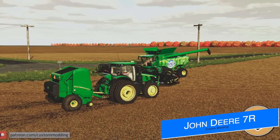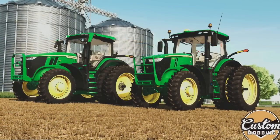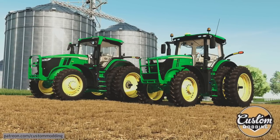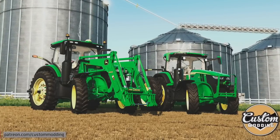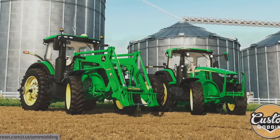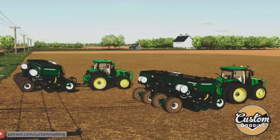Custom Modding also has new screenshots and information for their John Deere 7R series for all platforms, saying this is one of their biggest hits from FS17 and FS19 and it is coming back. The 7R is one of the most versatile tractors in the John Deere lineup — you can use it for planting, baling, carting, hook up the H480 front loader, and even get it into smaller spaces unlike the 8R. Of course the 7R is in the base game, but Custom Modding is working to finish theirs — coming soon to Farm Sim 22.